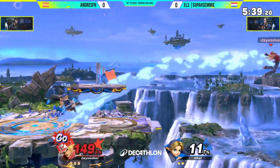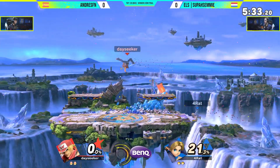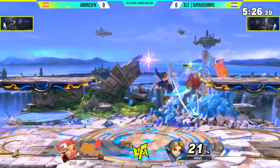Loving these B-reversed wave bounce side Bs and neutral Bs to make sure Andres doesn't get where he wants to go. Use the bomb to recover — so crispy. Checkmating in that situation with the bomb. We saw him pull out the bomb so early to set that up. Love it from Super Semi.